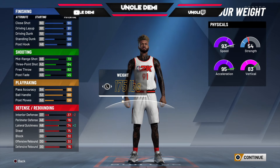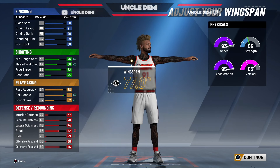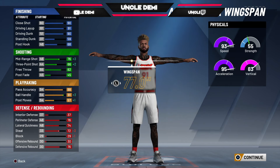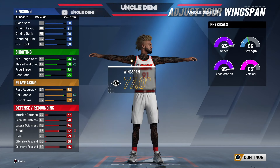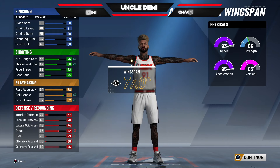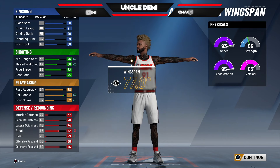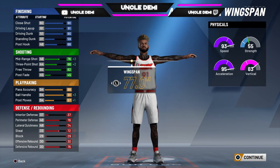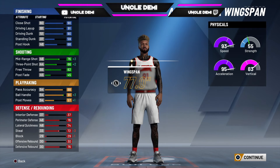Drop your weight all the way down to 175, which gives you acceleration at 95. Drop your wingspan down to 77, giving you a 91 ball handling, a 76 mid range, and a 66 three point shot — which you will get to 70 when you hit 99 with this build, and you can consistently shoot at a 70 three point shot. You have a 90 driving dunk off the rip, which is what you need to get all the contact and alley-oop animations. You simply cannot get that with the pure playmaking pie chart.